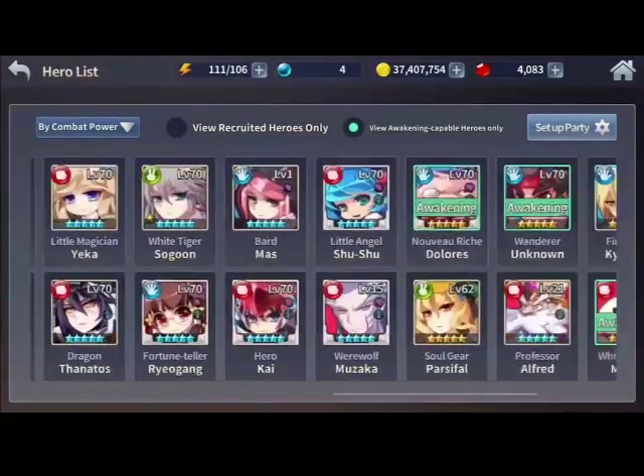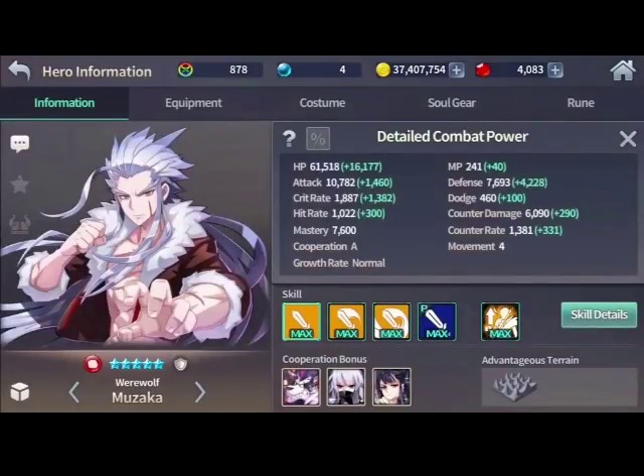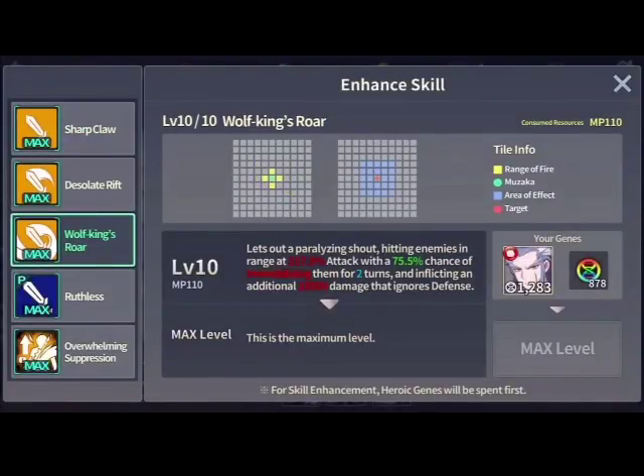Next is Muzaka — they didn't do much for him. The only change they made was to his third skill: it still lets out a paralyzing shout hitting at 217.5% with a 75% chance of immobilizing for two turns, but they added an additional 28,500 defense-ignore damage. That's the only buff he got. They should have made that flat ignore damage much larger — like 50,000 or something. Wasn't excited about that at all.